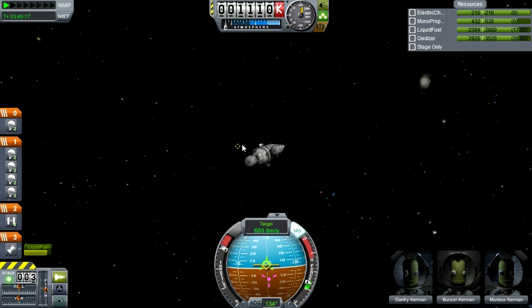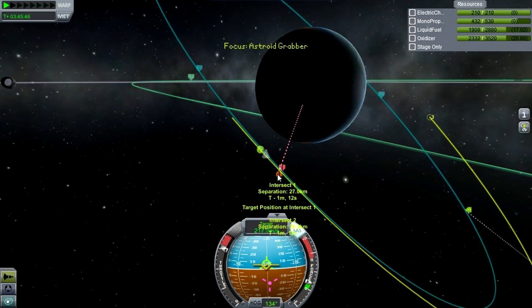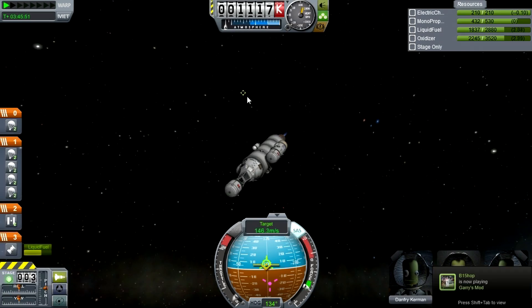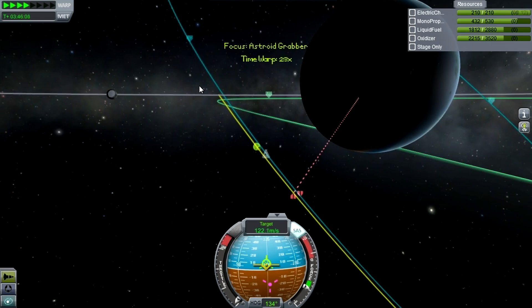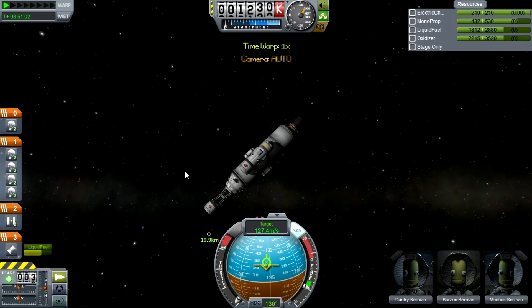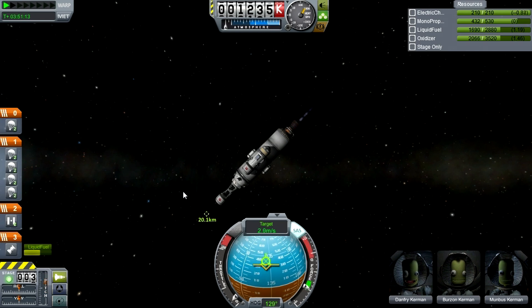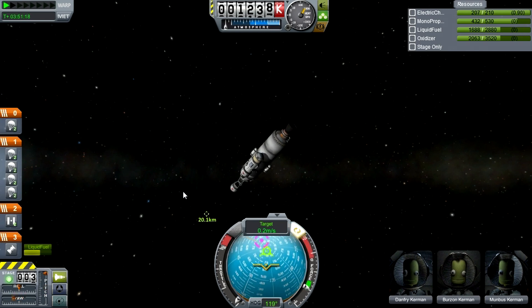When you start getting close — maybe within 100 kilometers — go into target velocity mode on the nav ball and start burning retrograde. Keep doing that until your target velocity is close to zero. If it's still behind you and catching up, you can leave the target velocity at maybe 100 meters per second so it keeps catching up. I waited until it got right up next to me and then got rid of that last bit of target velocity.